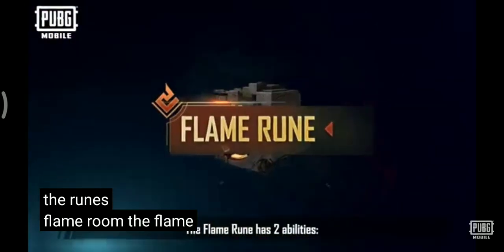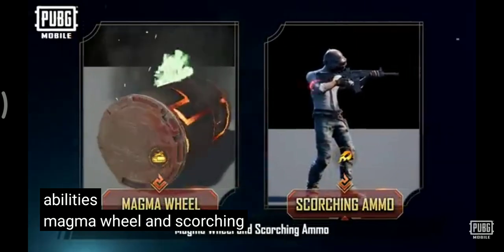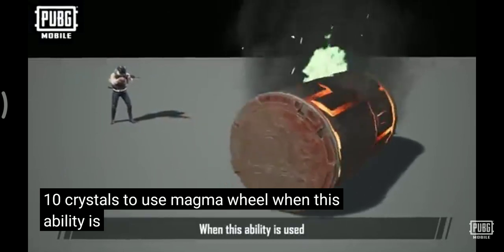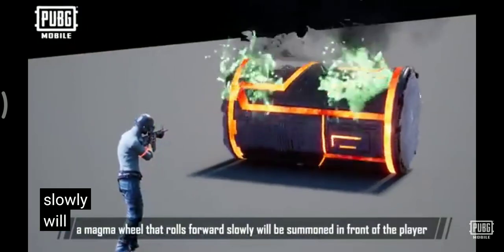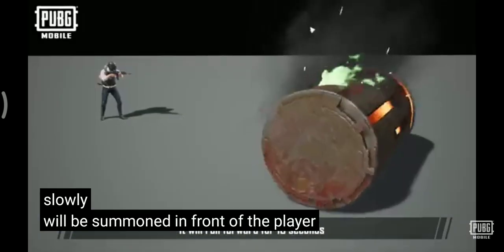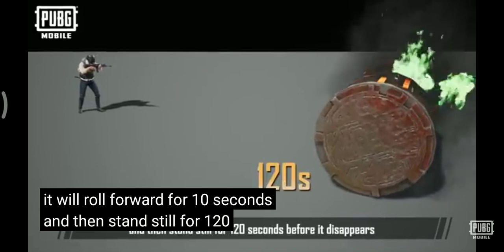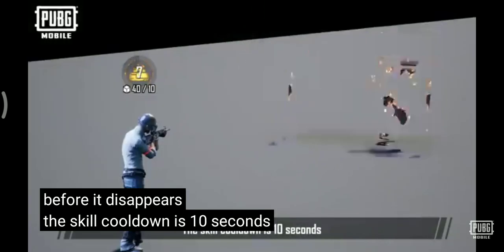Flame Rune. The Flame Rune has two abilities: Magma Wheel and Scorching Ammo. It costs ten crystals to use Magma Wheel. When this ability is used, a magma wheel that rolls forward slowly will be summoned in front of the player. It will roll forward for ten seconds.